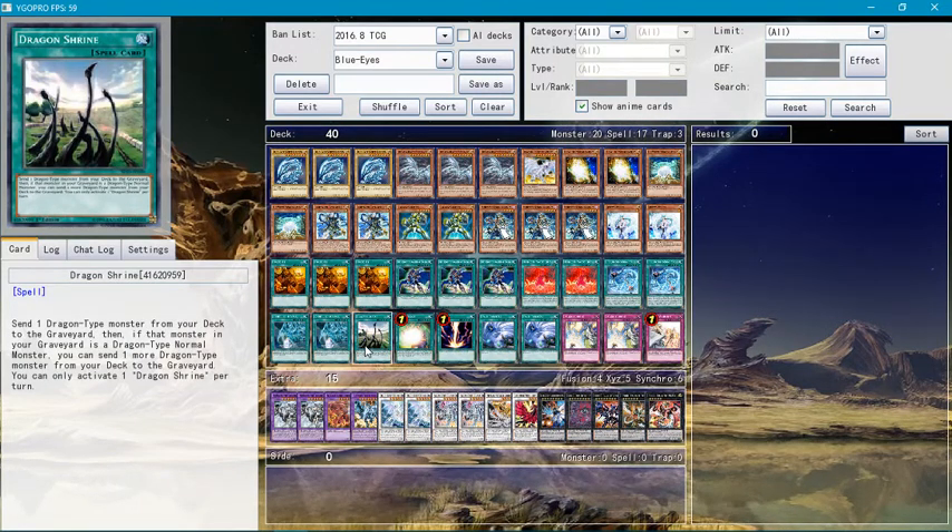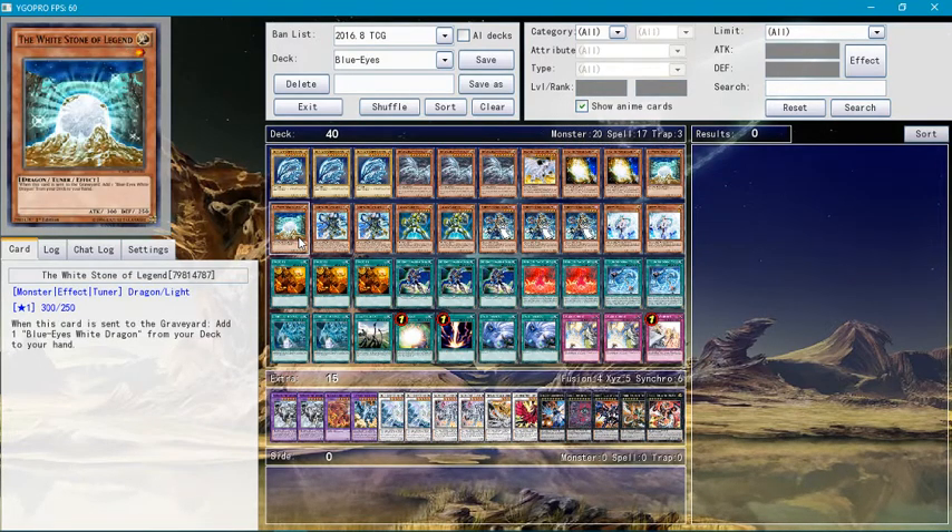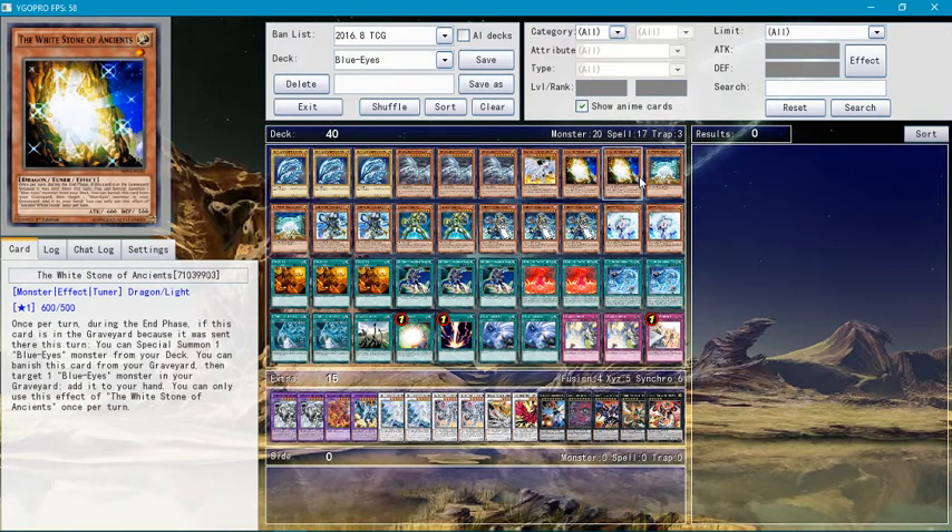Dragon Shrine is actually a pretty good card — send one dragon-type monster from your deck to the graveyard. If that monster is a normal dragon-type, you can send another dragon-type monster as well. You usually want to send Blue-Eyes first and then send either one of the White Stones, because that's literally the point of this card.